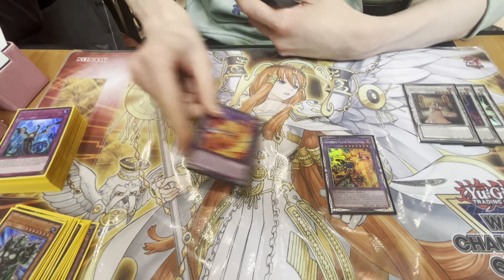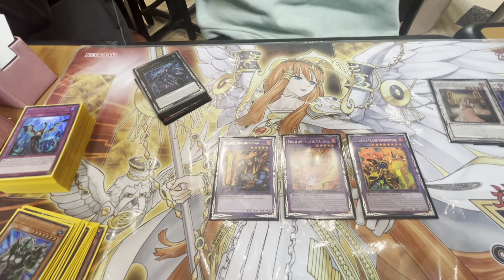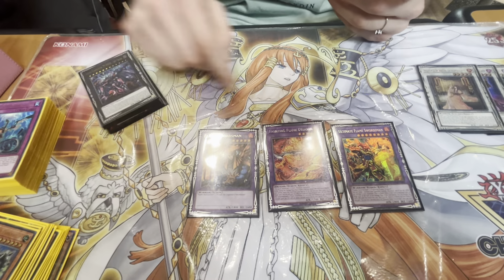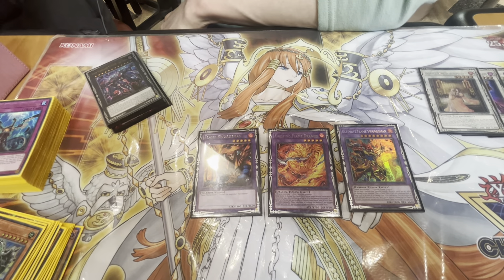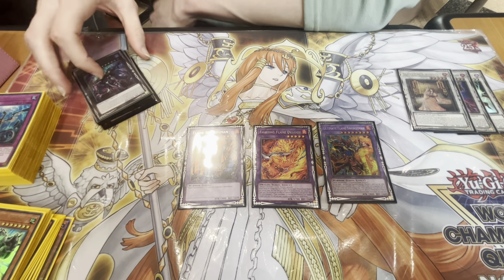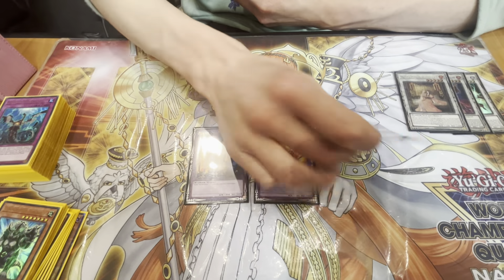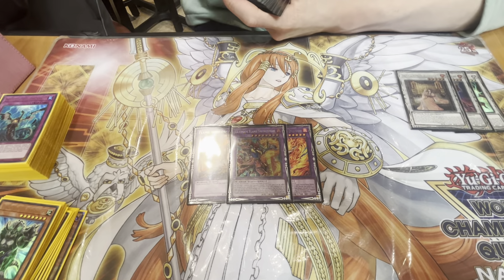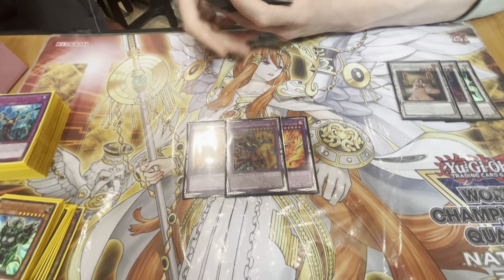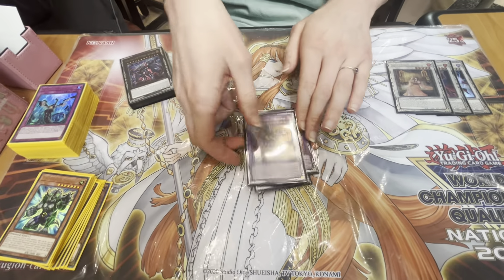One Ultimate Flame Swordsman, one Fighting Flame Dragon, one OG Flame Swordsman. This is summonable off the continuous spell - this is how you use the OTK. This is going to come onto any Flame Swordsman or fusion monster, and it gets 700 attack and two attacks in the battle phase. You can quickly see how this gets out of hand. This is what you're usually ending the game on - it doubles its attack, so it becomes 7k, attacks twice. There's a quick effect to pop a monster and burn 500.